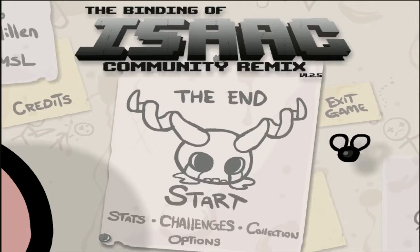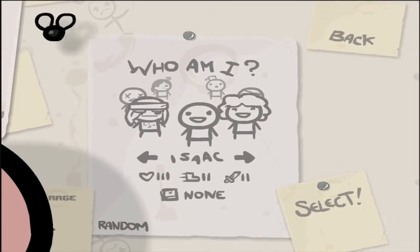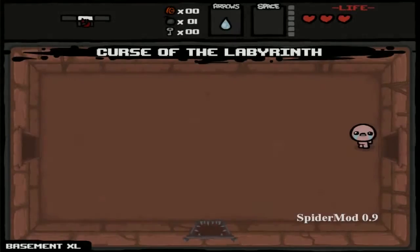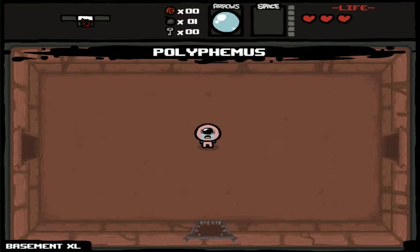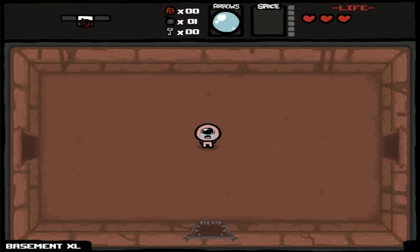Hello YouTube, my name's Woodsy, and today we're back in the Binding of Isaac Community Remix. We're going with Isaac today because we're doing another popular synergy. This is going to be the damage run from hell. So first we're going with Polyphemus — or Polyphemus if you want to read it phonetically — and Sacred Heart.